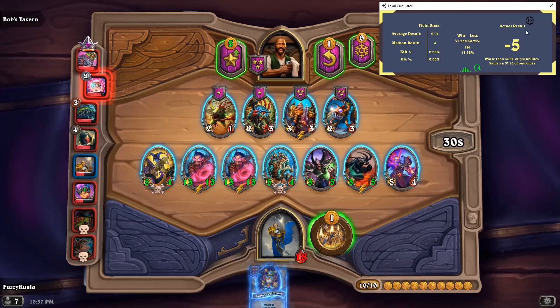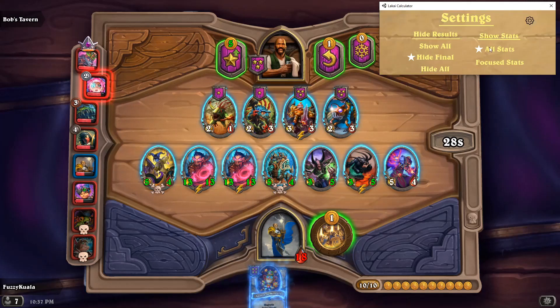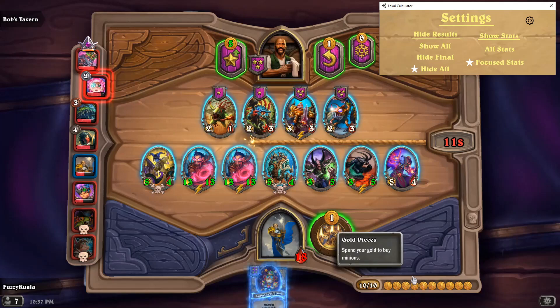The full screen is a little bit much for some people, so we have some settings. If you do 'hide results show all,' that won't hide the actual result. If you do 'hide all,' that will hide everything so there are no spoilers. And if you do 'focus stats,' that'll make it so only the win, tie, and lose percentages appear on screen — so it's a little bit less information.